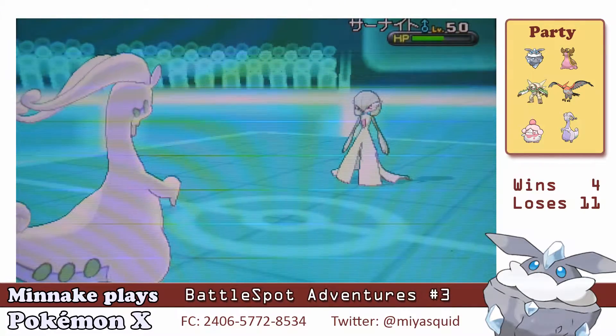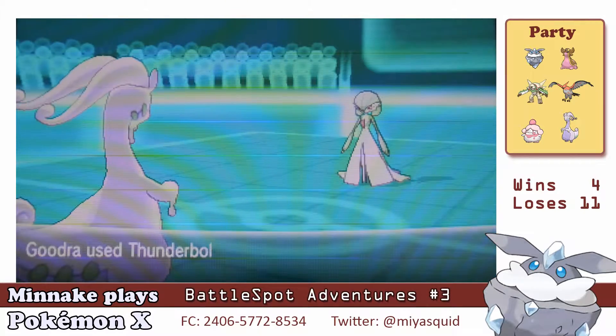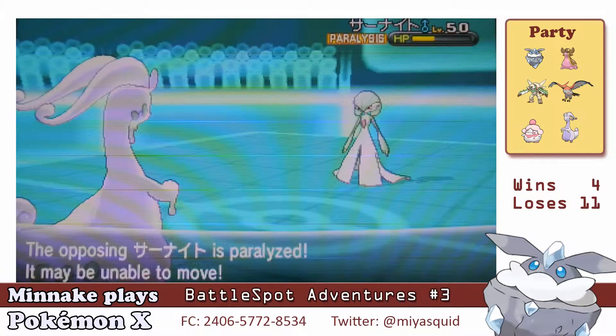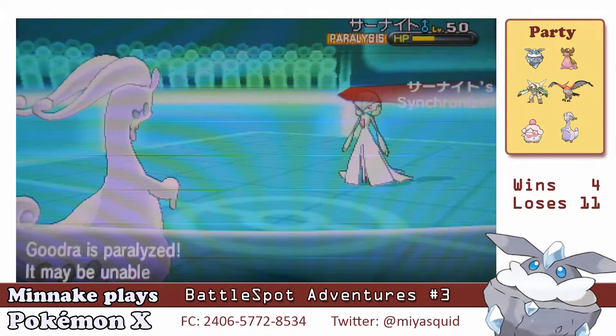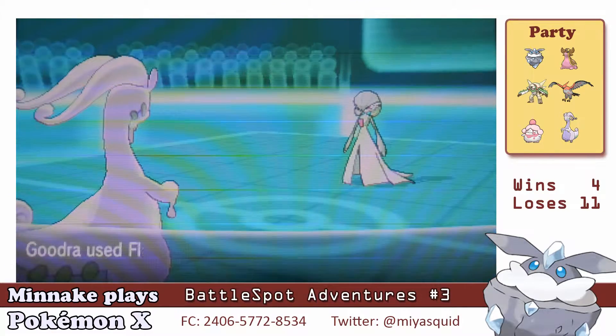She used Light Screen, so I was hoping Rock Slide would do more damage, but of course it didn't do very much. I used Thunderbolt and got Gardevoir paralyzed, but it has Synchronize so my Hydreigon also gets paralyzed. It's not really such a big deal, but anyway.